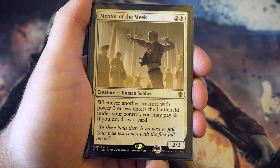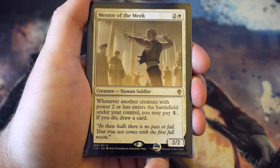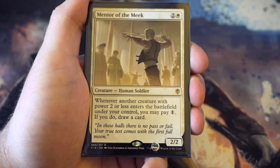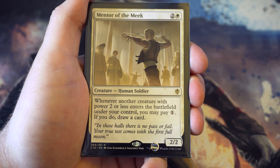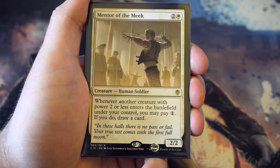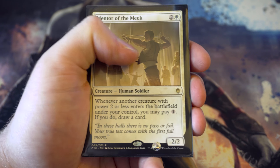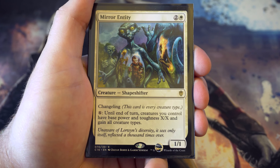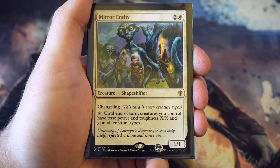Another reprint from Commander 2016: Mentor of the Meek - two and a white, a two-two. Whenever another creature with power two or less enters the battlefield under your control, pay one and draw a card. There are lots of cheap creatures so you might be able to draw a lot of cards here. Useful card.